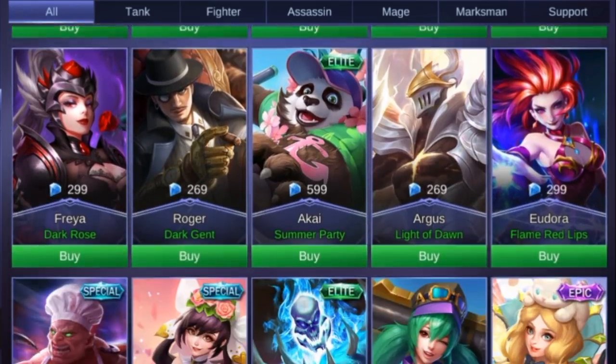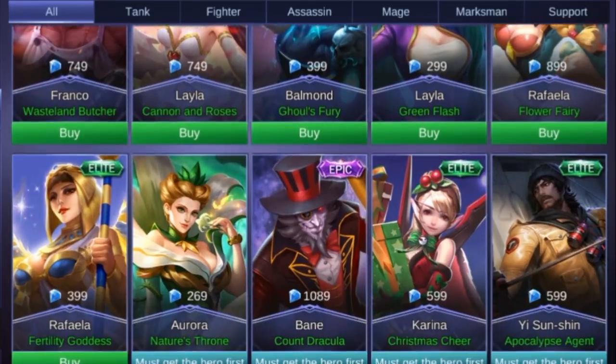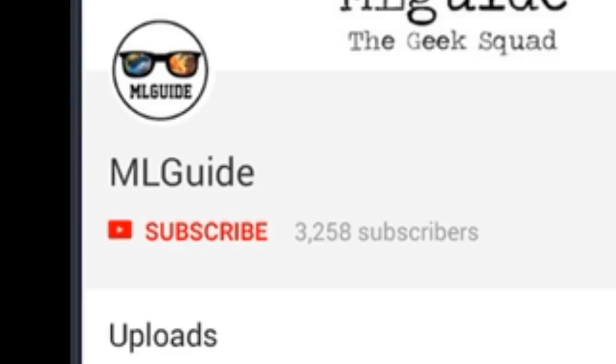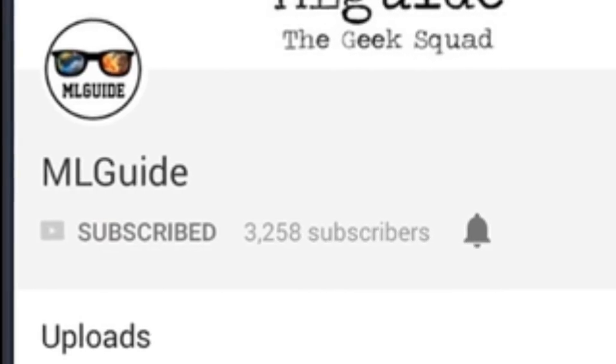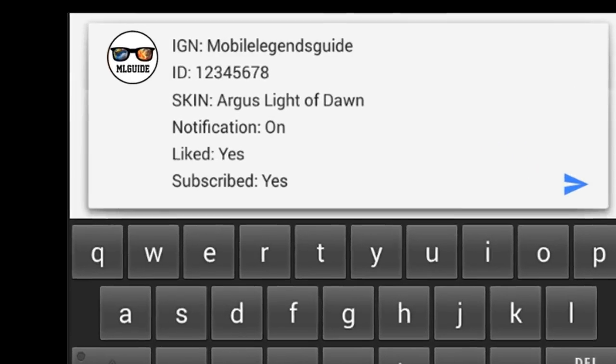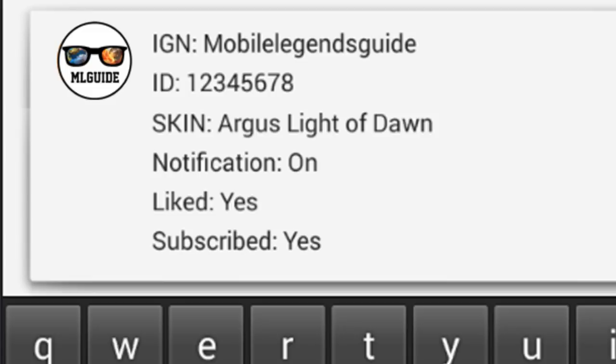Hey guys, just a quick info — you have a chance to win a totally free skin. All you need to do is subscribe to my channel, turn on the notification bell, like this video, and comment down below your in-game name, ID number, and the skin of your choice that is under 300 diamonds. That's all, guys!